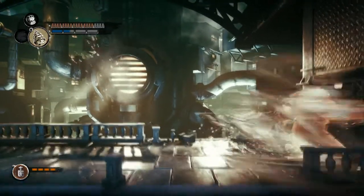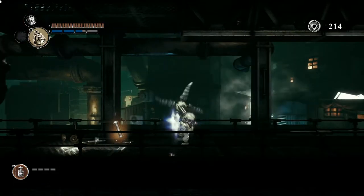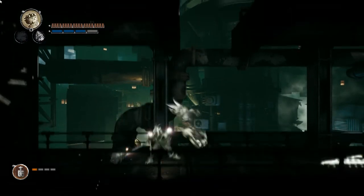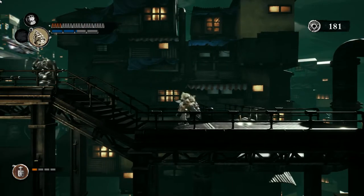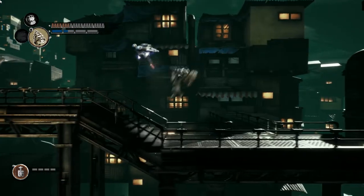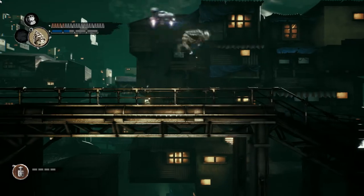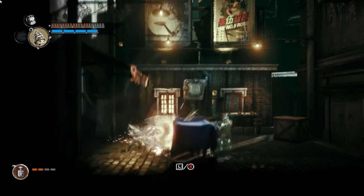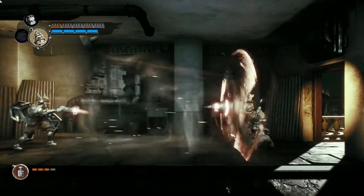A lot of different elements work towards enhancing this sensation. For instance, the fact that you can stagger enemies the moment they were about to attack you — you can interrupt their attack by attacking yourself. Additionally, enemies will ragdoll the moment you hit them with the final blow of your combination, to express the severe impact of your hits. Furthermore, enemies slightly light up every time you hit them, gaining a subtle orange hue to indicate that you've hit them.